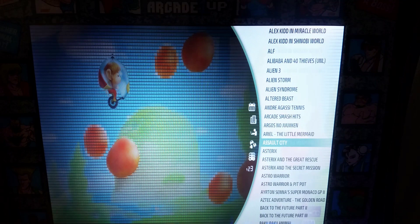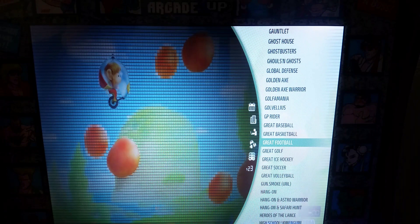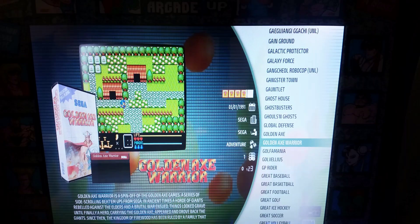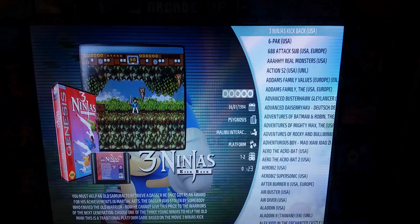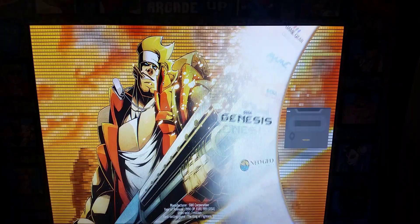For Sega Master System, of course you've got Golden Axe Warrior — let's go find it. I always check to make sure Golden Axe Warrior is in there, and it is! Sega Genesis looks really nice too. All the games have box art, a cartridge image, and a screenshot — no videos, but that's fine because he crammed in more images.